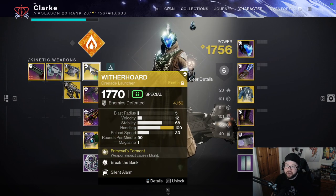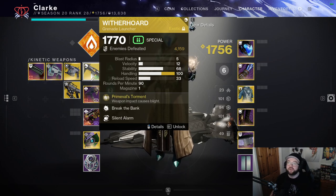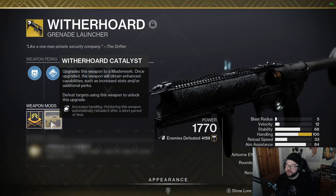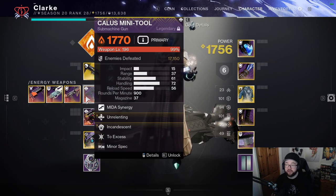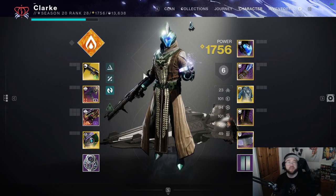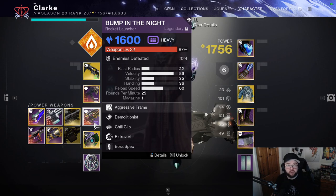Witherhoard does damage over time, so instead of shooting multiple times with a submachine gun, it just keeps ticking damage until it times out. The Witherhoard catalyst gives it an auto-reload perk — you shoot it, pull it away, shoot other things, and it's still ticking on the target. So you're getting damage from Witherhoard passively while also shooting other weapons, which means grenade energy comes back very fast. You can basically keep throwing grenades as long as you're in a rift or a well.